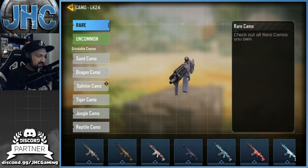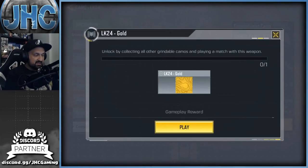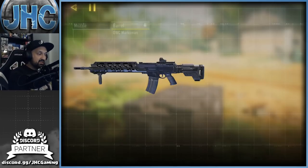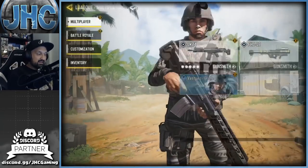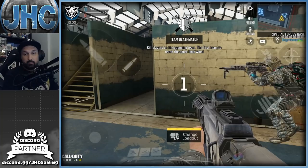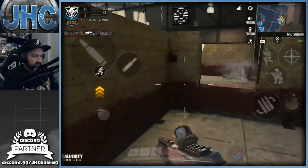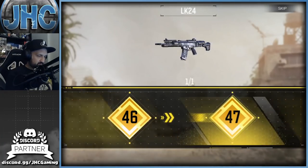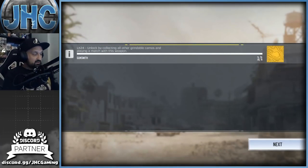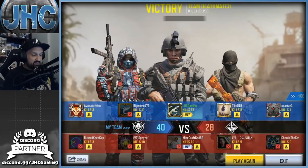When you scroll to the bottom of the camos screen, it says: 'Unlock by collecting all other earnable camos and play a match with this weapon.' So once you have 10 out of 10 on all categories, you still have to play one more game. The fastest way to complete a game is TDM on Kill House — it's super fast, like two minutes. First team to 40 points and it's over. You don't have to camp, just rush and get kills. And that's it — we got the gold camo!